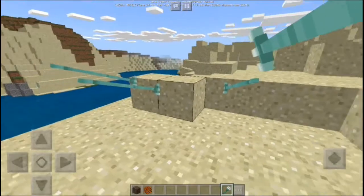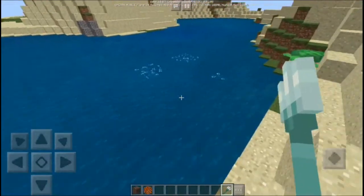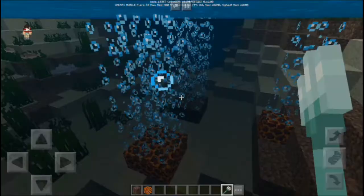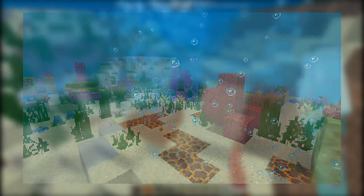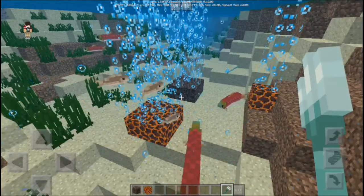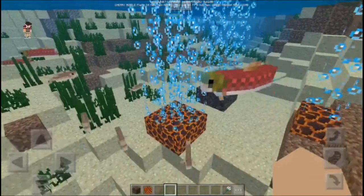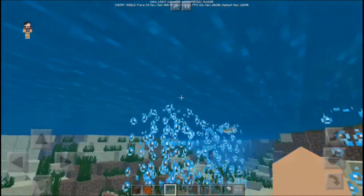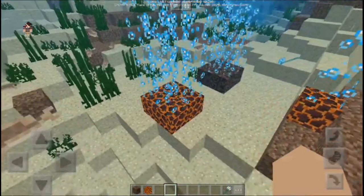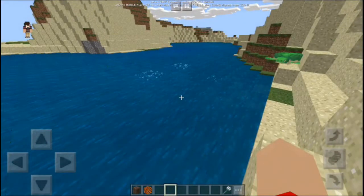There is actually a new look for the bubble columns on screen. This is the updated bubble columns visual — I can't fully describe it, but it changes the appearance of bubble columns on both the magma block and the soul sand when you enable the bubble columns setting.